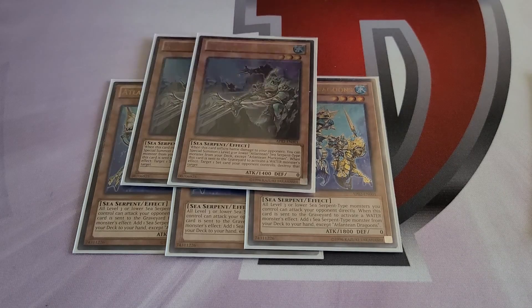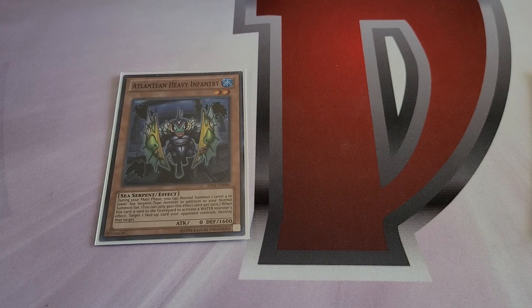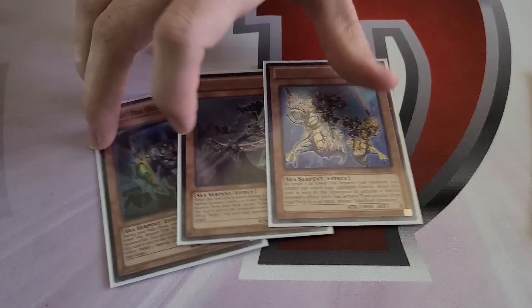For the Atlantean monsters, we've got three Dragoons, three Marksman, and only two Infantry. Infantry has the best pop effect most of the time, but it itself is just a bad monster. Marksman is neat in that it can summon a bigger monster, and Dragoons is an 1800 beater that can attack directly. Marksman, when sent to the graveyard for a water monster's effect, pops a face-up card; Infantry pops a set card; and Dragoons searches any sea serpent with no level restrictions.